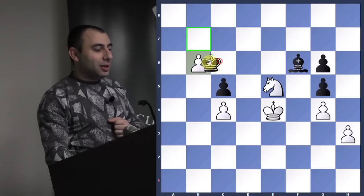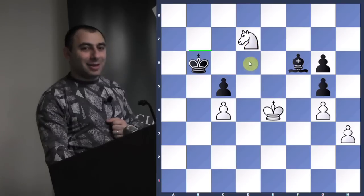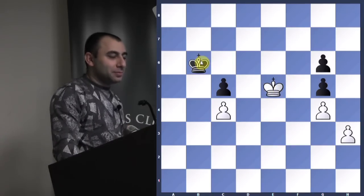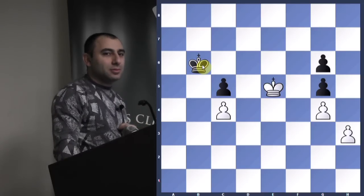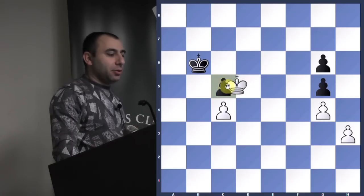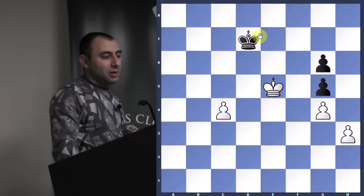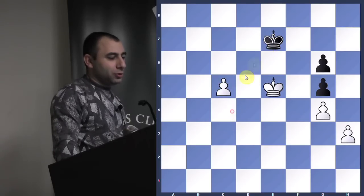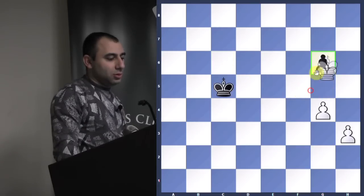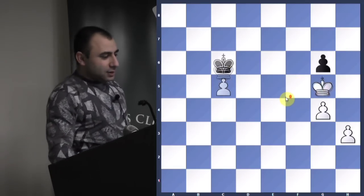Can he take the pawn? Check, fork — winning the bishop. Not a good idea. If he takes, let's look at the king and pawn endgame. The best move is king d5 or d6 — you want to win this pawn first. Then give him the c pawn. If he pushes, you push the c pawn again; he has to go here, and you push the pawn all the way. This is how you win an endgame like this.